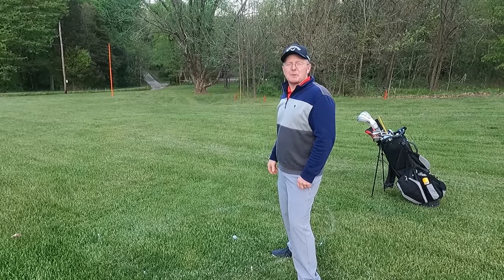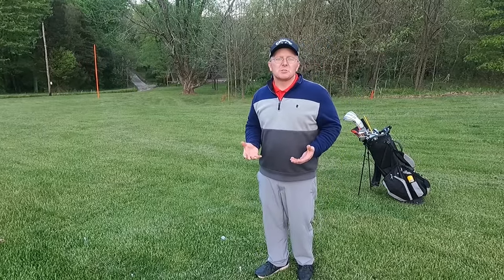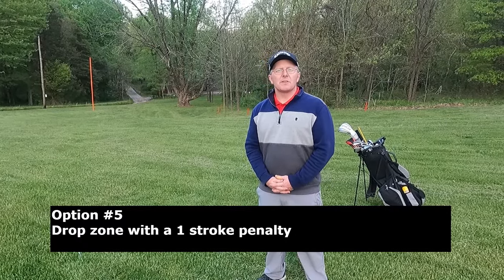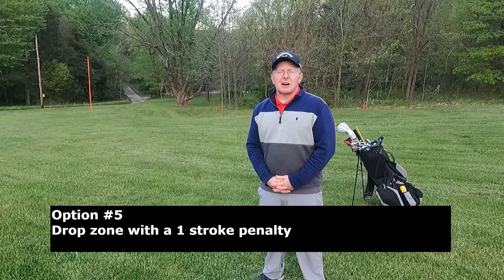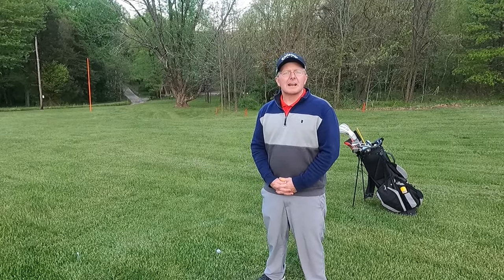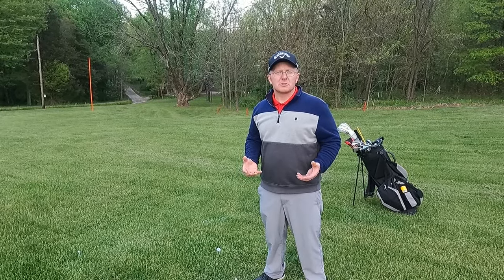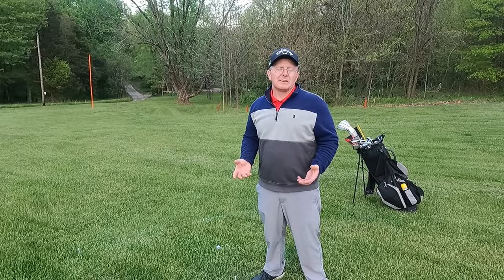It's very important to know what your options are when you enter red penalty areas, and hopefully this video has educated you on those options. There may also be a possible fifth option: a drop zone. This is not always the case — usually it's around par threes with lots of water. Check your scorecard or any signage at your golf course to know if there's an additional drop zone option, which will also be a one-stroke penalty. Often it's close to the green, so it may be a better option than any of these. The lesson is: know your options, consider them under the circumstances, and use them to lower your scores and play the game accurately. Thank you for tuning in to GIR Golf — be sure to subscribe and like, remember to smile often, have fun out there, and God loves you.